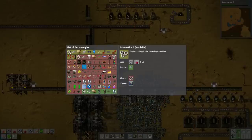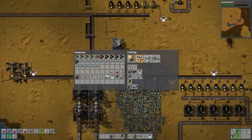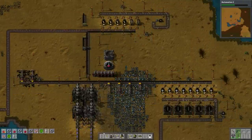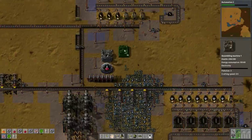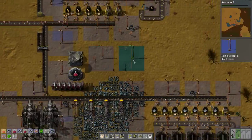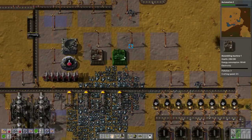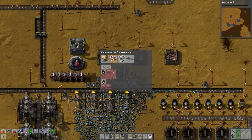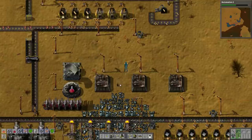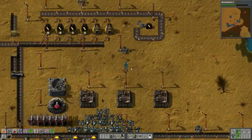Let's give the research what it needs — Automation 2, just red science. We need more red science packs. Do we have any of the units? Yes, we have 15 of them. Great. Let's just throw some of these things down and start manufacturing science packs. I actually think that I want to focus on some more steel production as well.